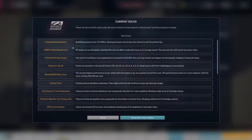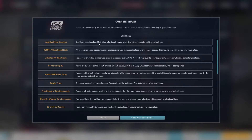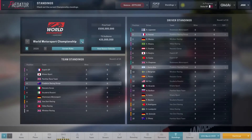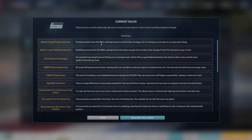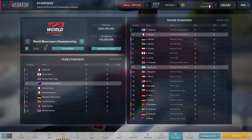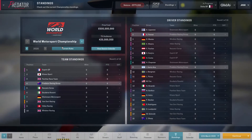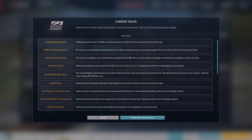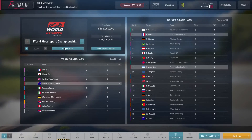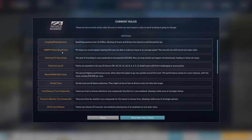Let's have a look at the rules to see if anything's changed. We've got long qualifying sessions — qualifying of 12 minutes, which is a little bit longer than before. Whether that allows us to get three laps in, I'm not quite sure. We've got a 40 mile an hour pit lane, which is slower than before, so pit stops might take a little bit longer.